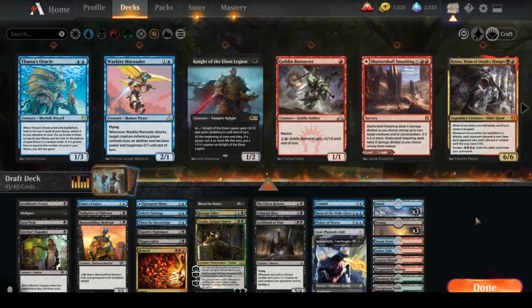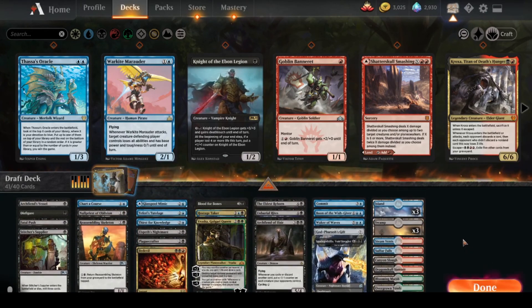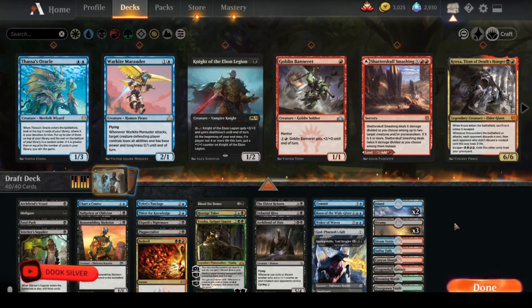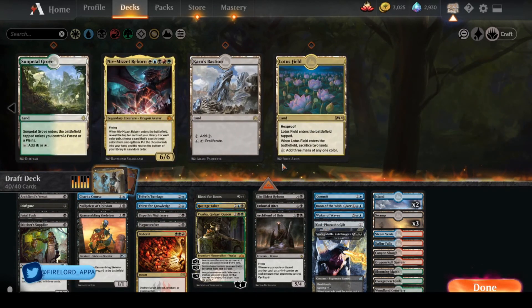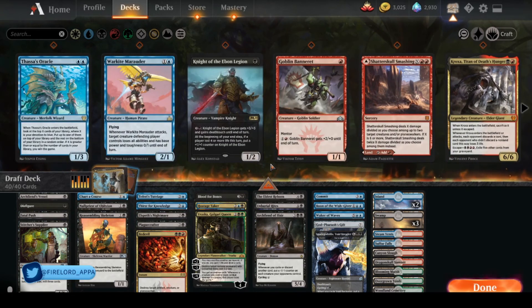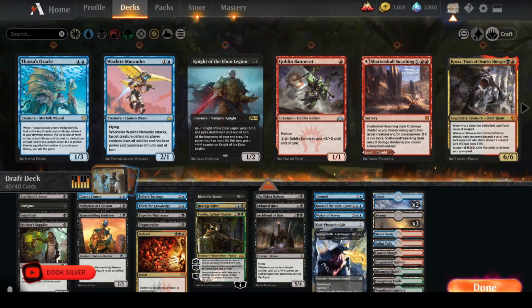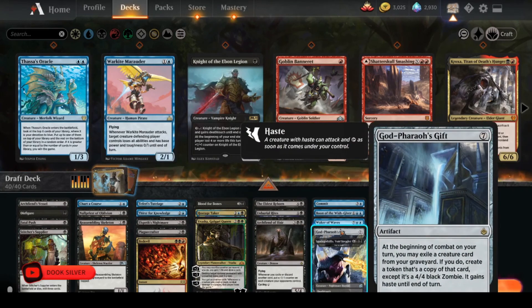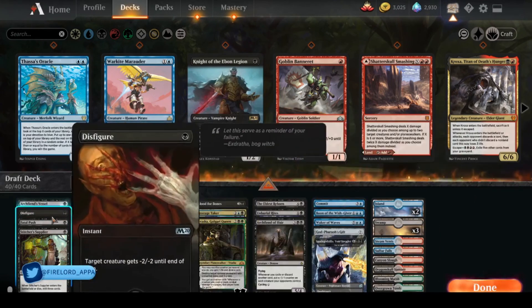I only ended up with four creatures, so I can cut an island since I have Glass Pool Mimic. We've got lots of cycling so I shouldn't have trouble hitting land drops. Niv-Mizzet Reborn is definitely not worth putting in there just to reanimate. I kind of want to put more creatures in there just because I have God-Pharaoh's Gift, but maybe I should just cut God-Pharaoh's Gift since I've got Burial Rites, Eldest Reborn, Blood for Bones, and Null Priest to reanimate things.